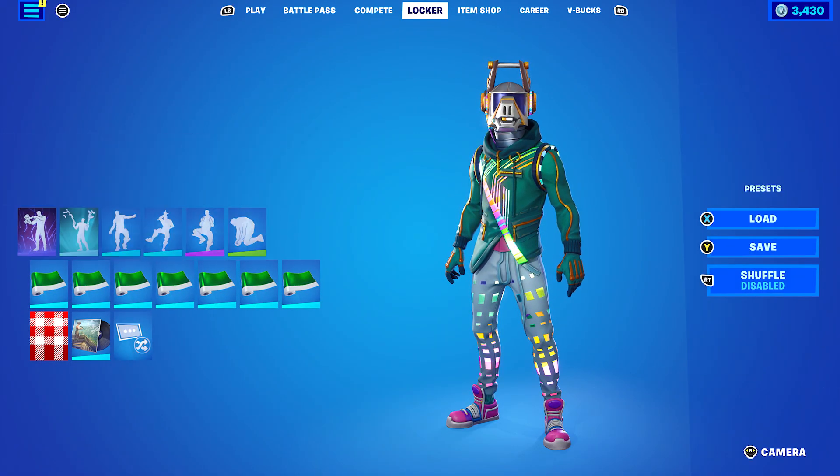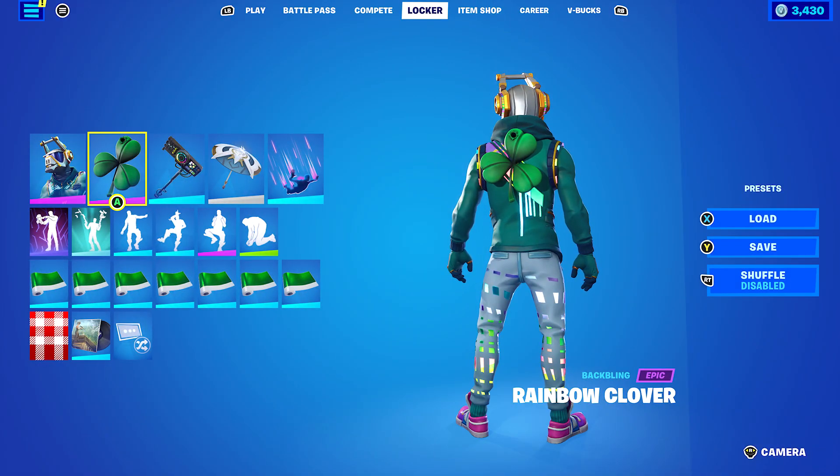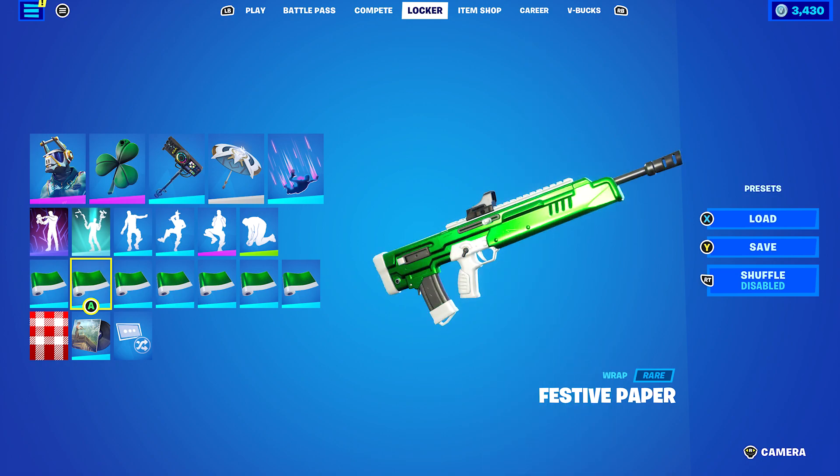I couldn't forget DJ Yonder — absolute legend from chapter 1, season 6 — so I thought I'd whack him on. Back bling is the Rainbow Curve; I wasn't sure what to use, I just whacked this on for the green. And the wrap I'm using is Festive Paper, just for the green and the white.